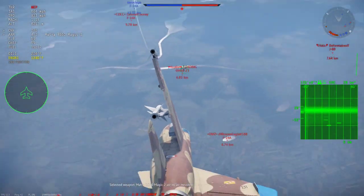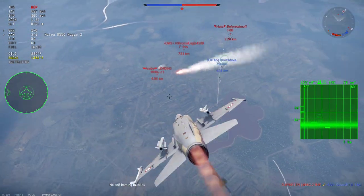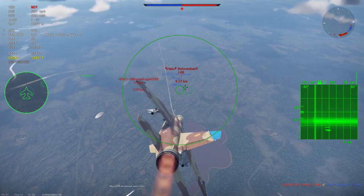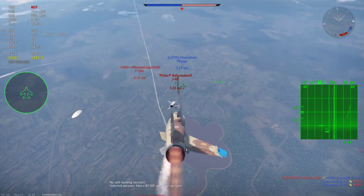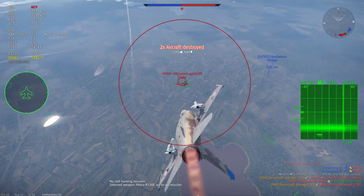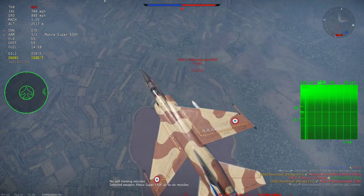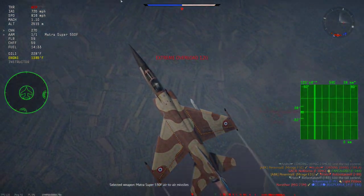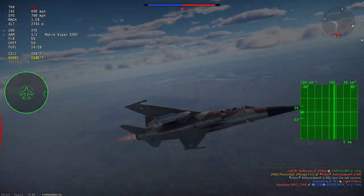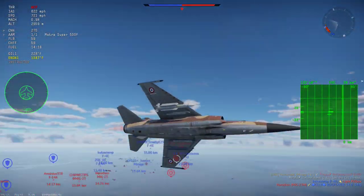Coming in from above, it really showcases how strong the Magic 2 missiles can be. I get a lock from 5km and fire at 4.2, and on this J-8B I fire at 3.5. When you have altitude and a frontal aspect lock, they really just can't miss if they don't flare. I would have had this F-14 with the 530E as well, but I got the lock bug, which prevented me from firing for about half a second, and I ended up missing because of it.